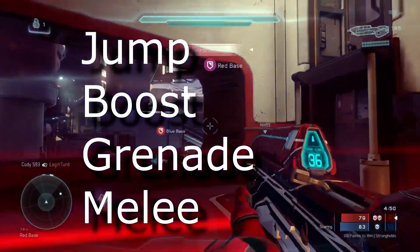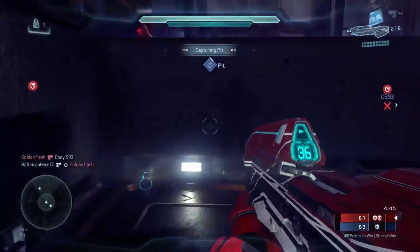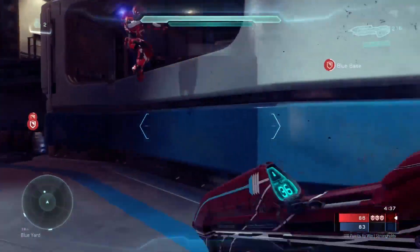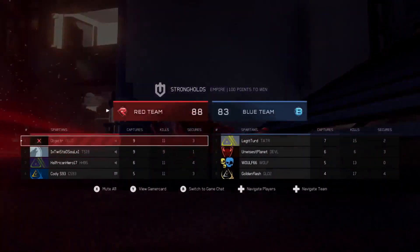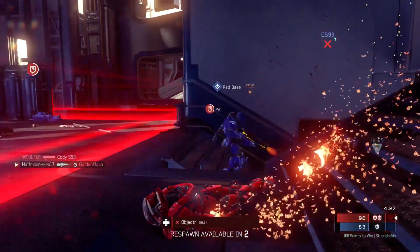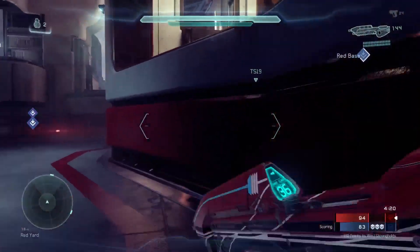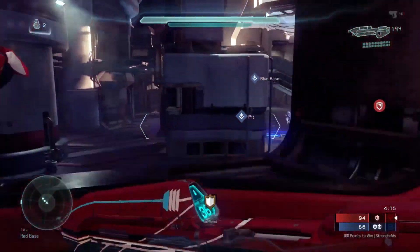Jumping is more important in Halo than most first-person shooters as a way to maneuver during a gunfight, and with the ability to clamber it's used more now than ever. If you play with a Scuf controller or the new Xbox Elite controllers with paddles on the back, you can leave jump on the A button as you can still hit it without having to leave the thumbstick. But if not, jumping would be the first thing I'd prioritize. I also wanted the boost ability to be on one of my bumpers, adding to the mobility of my character, and doing so has given me a noticeable advantage in escaping losing gunfights or maneuvering around the map.